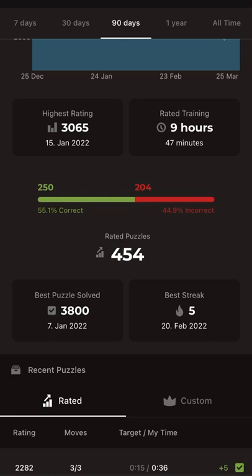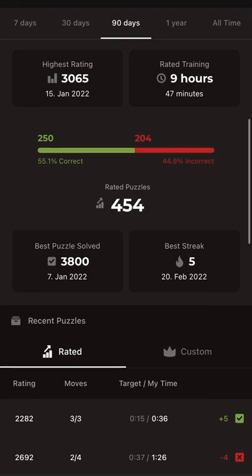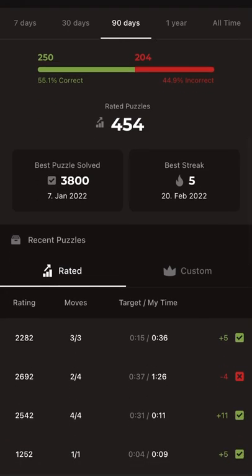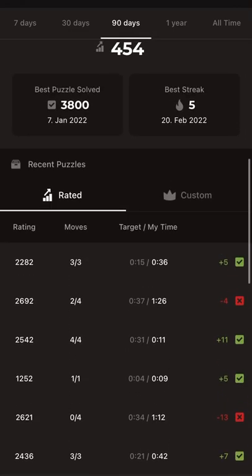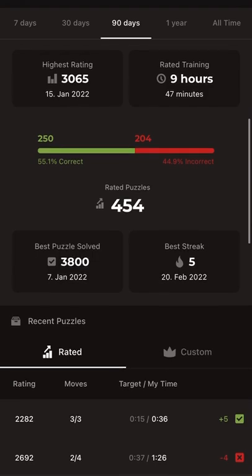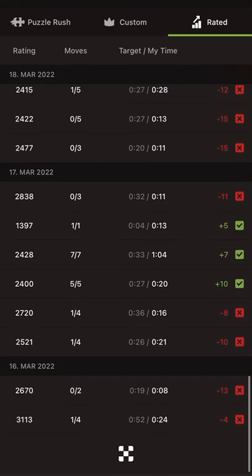The most interesting part is 'best puzzle solved,' but unfortunately I cannot click on it. I pressed this 3800 puzzle — it's amazing, I didn't know that I solved a 3800-rated puzzle. I want to examine whether I can solve it again and wonder how I did that back then. So I cannot just go down — I should go to recent puzzles and scroll to the 7th of January 2022.